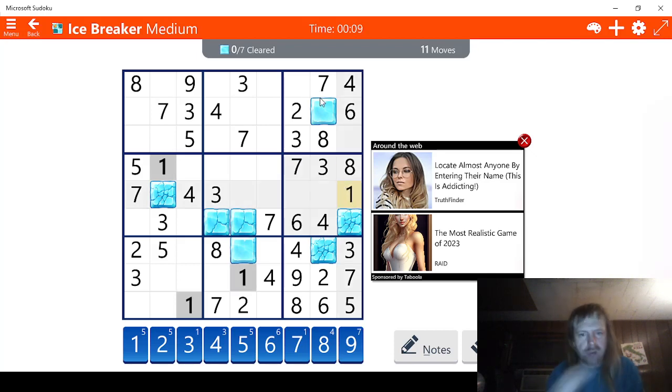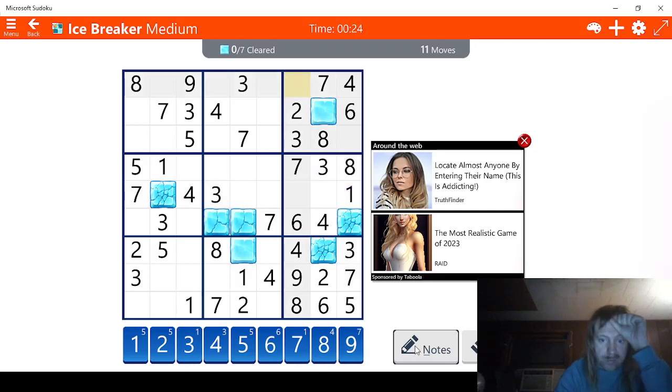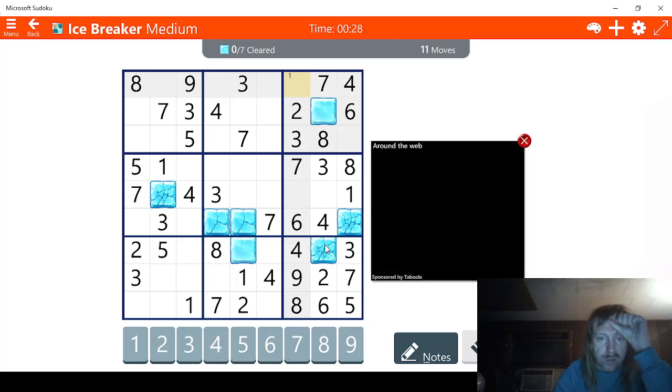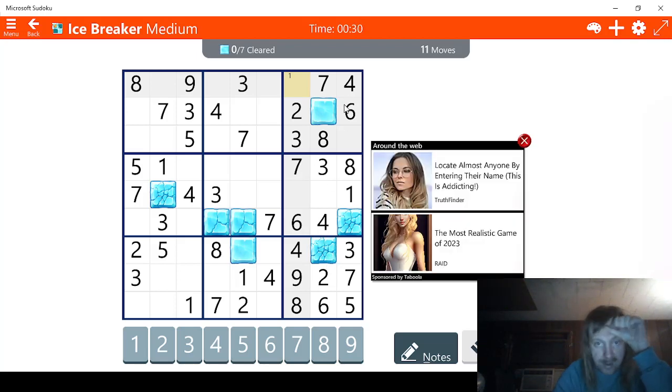This could be a 1 right here. Actually it can't — the 1 is right here. So this has to be a 1 right here, we're just going to mark it. This is a 1. So what else is missing? We're missing a 5, and this has to be a 5 right here. So we have 1 and 5.